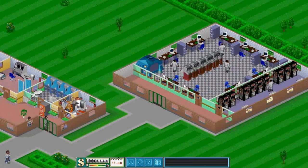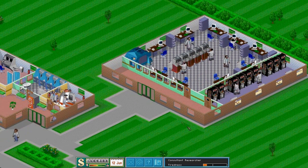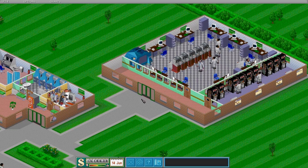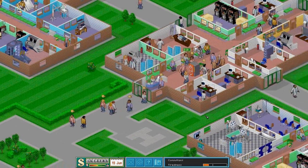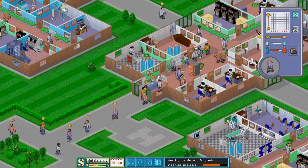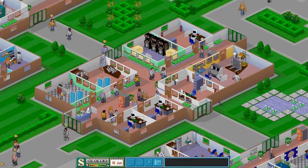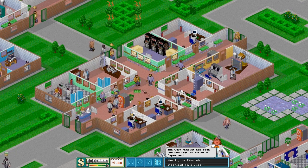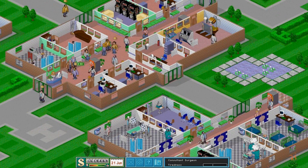I've made this specific laboratory and this staff room. I turned off the announcements because they're just distracting. As you can see there's a train of patients, and you can see where they've been. Just a small amount of my diagnostic equipment has been used. I will increase the requirement for right diagnosis.